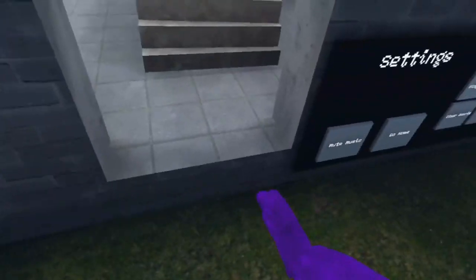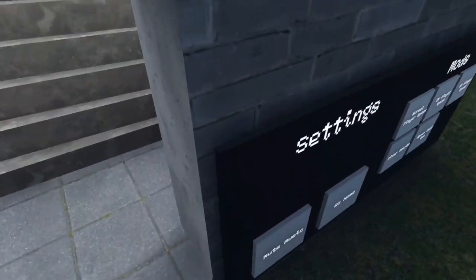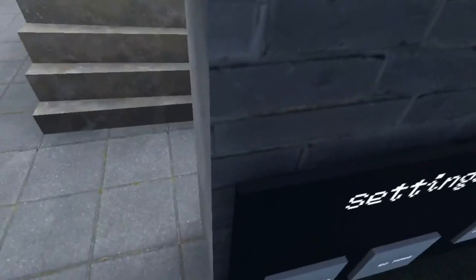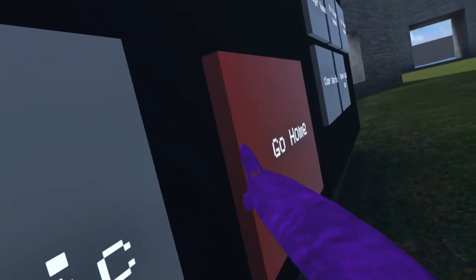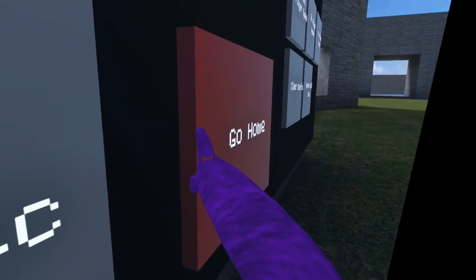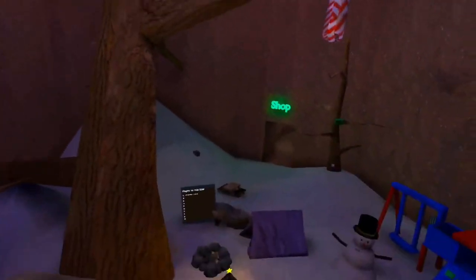Then what you want to do, you want to go to these buttons, then what you want to do is press go home. Now that you're here, you should be floating. And then to get down, you just hit off the light, and then you're out.